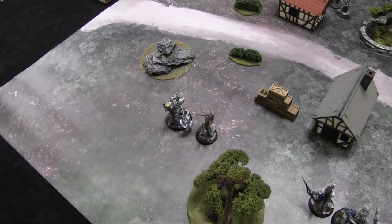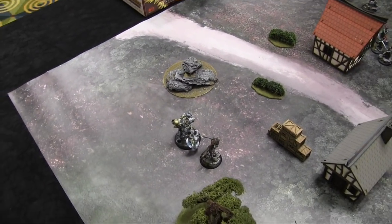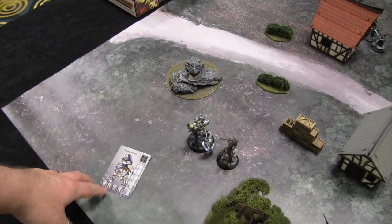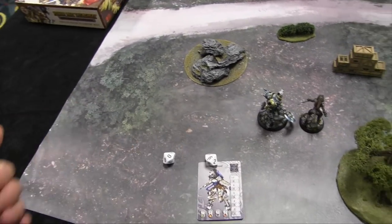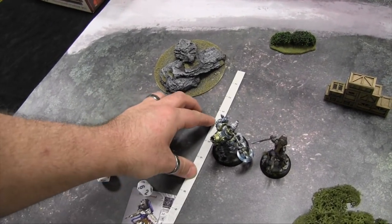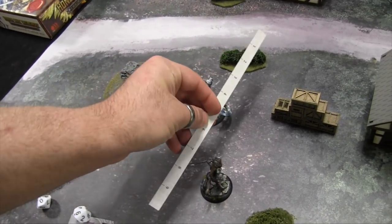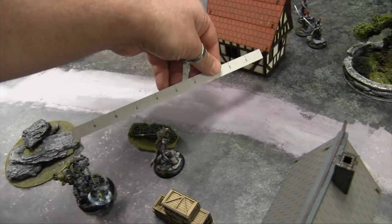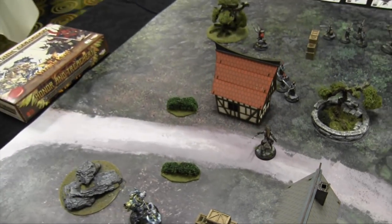Garizzi activates the Scourge Hound. She has Follow Me — she makes 2 will tests and for each she passes, a model within 4 inches can move 4 inches. She's Will 6, rolls a 6 and a 10, passing one. The Shieldbreaker moves up 4 inches, then she makes her 7-inch maneuver behind cover and sprints 6 inches — because she has Fast training from the general.